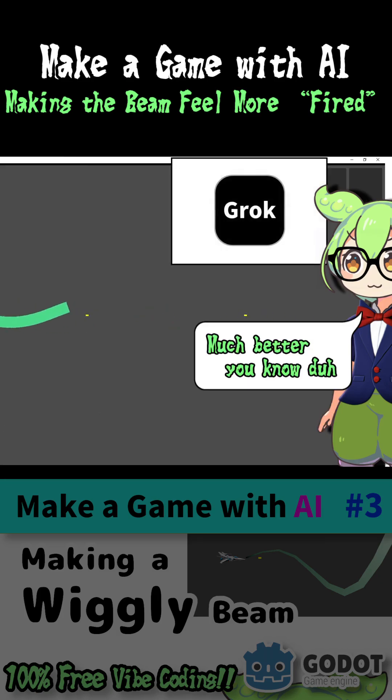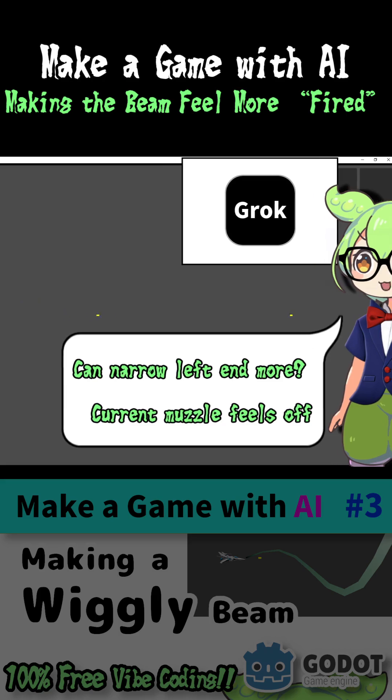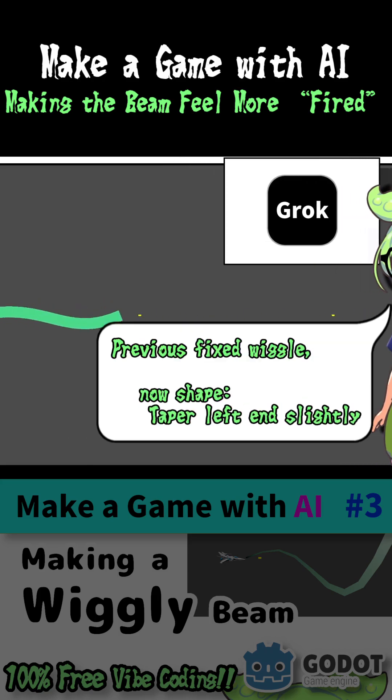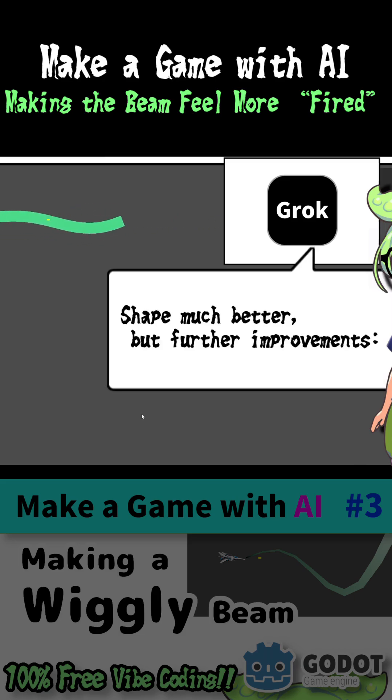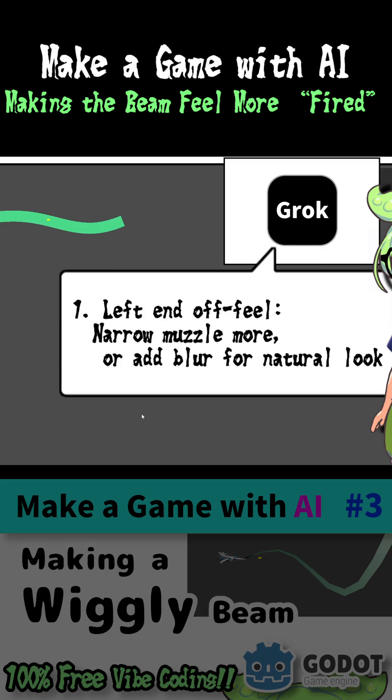Much better. Narrowing left and more current — muzzle feels off from previous fixed wiggle. Now shape taper left and slightly better. Also fires from ship center — ship 200 by 100, shift left and right 50 pixels. Shape much better but further improvements: left end feels narrow, muzzle more — or add blur.